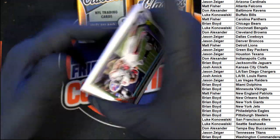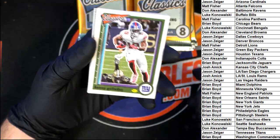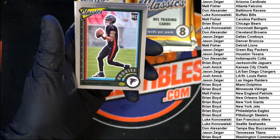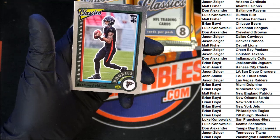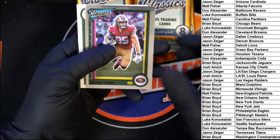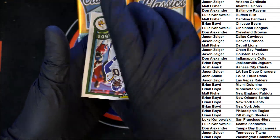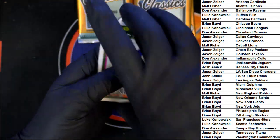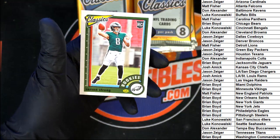Kenny Galladay, DeAndre Swift, Debo Samuel, Desmond Ryder rookie going to Atlanta — that's Matt F on that one. George Kittle behind that. And we got Chris Carter Legends, Herschel Walker Legends, and Carson Strong rookie.